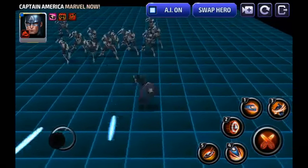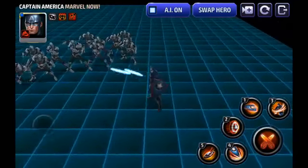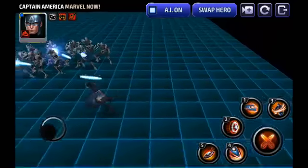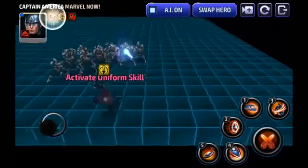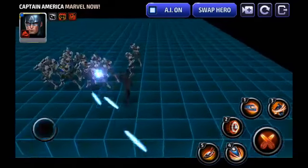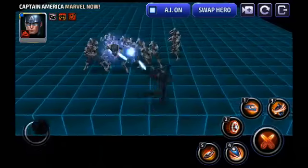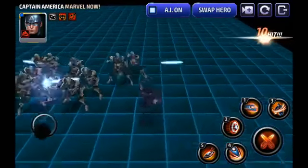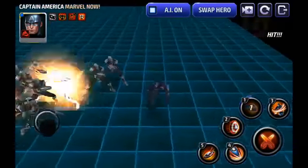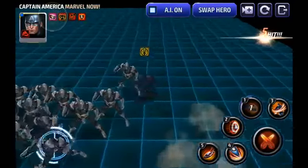Starting off with Captain America — I do love the Marvel Now, Hail Hydra, whatever you want to call it, Red Skull uniform. I love the shape of the shield, and generally I think this uniform affords Captain America more survivability and more movement, which is something he didn't necessarily need but it's a welcome addition. His first skill is actually pretty good — he throws his shield in an uncharacteristic way, jumps to the side, and then catches it after a delay. Great for movement and avoiding frontal attacks.